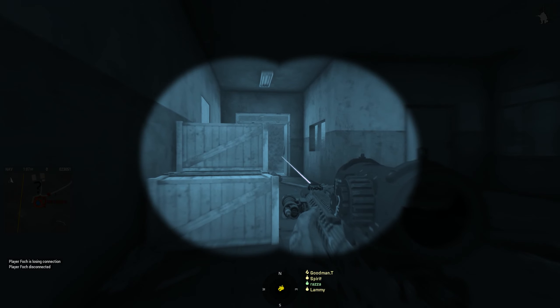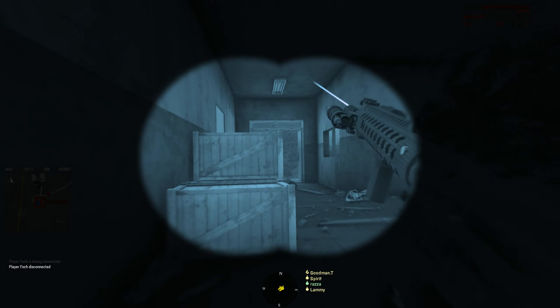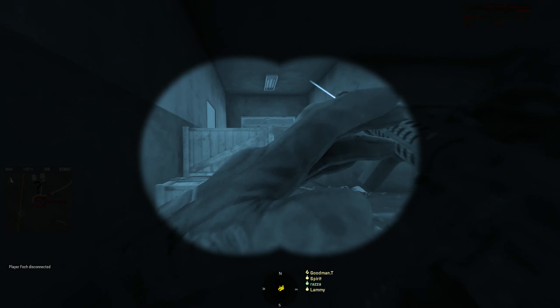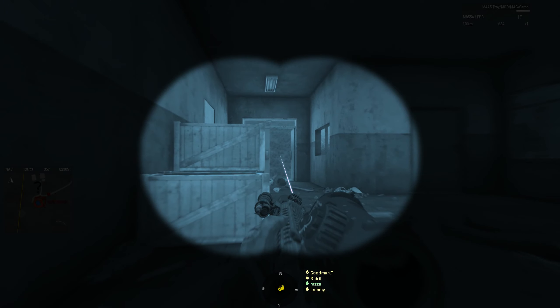I saw him out the window. How do you want me to deal with this? Flash. The explosives — yeah, ignore it. The tripwire? It's not a tripwire, it's an explosive charge — but it could be. Alright, disarm it, whatever.